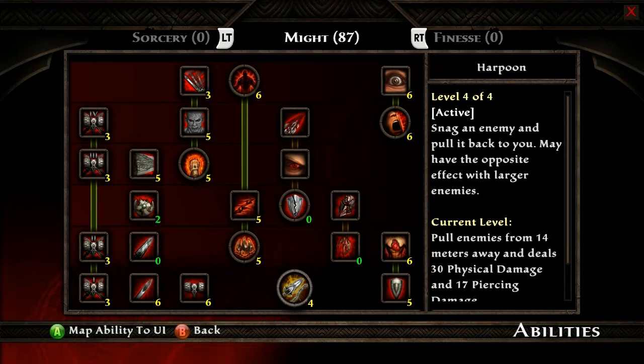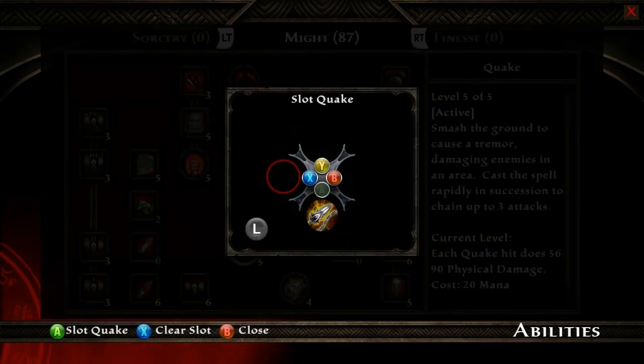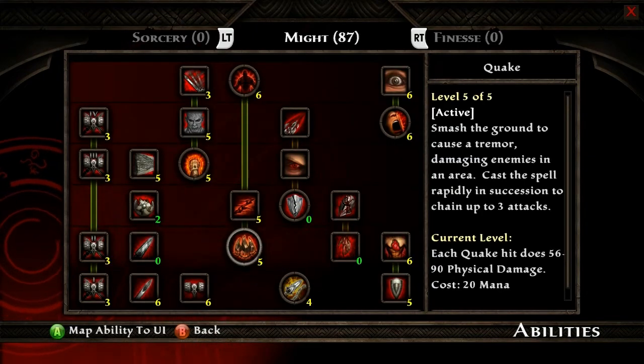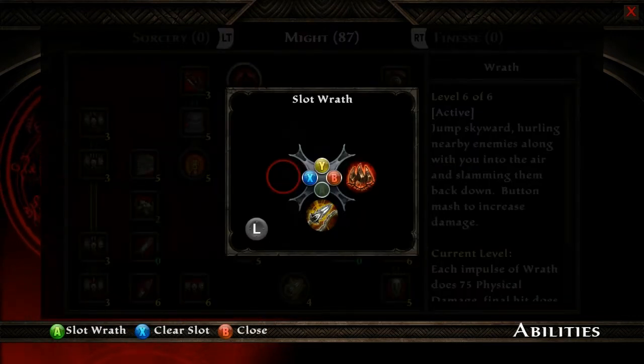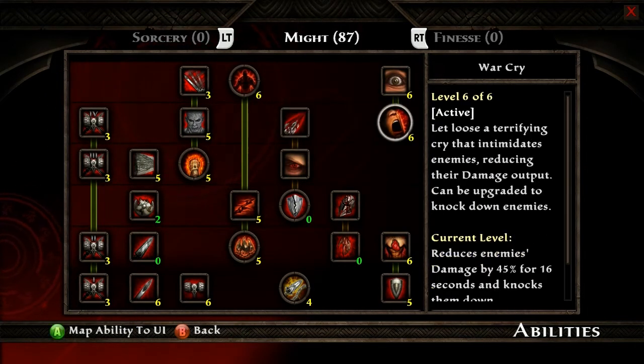Doing the same thing with Quake: select Quake, hit A to map ability to UI, select the space corresponding to the B button, and then hit A to select Quake. Same thing with Wrath — hit A to map ability to UI, move the circle with the left stick to the X position, and hit A to map the ability.